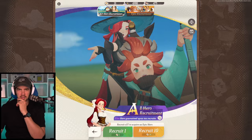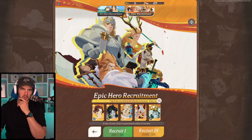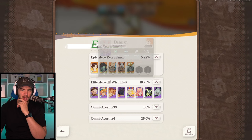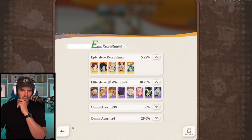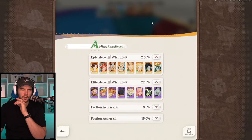We have two different types of summons: the all hero summon and the epic recruitment. The difference is that the epic banner has a higher chance of getting epics at 5.22%, and you've got five heroes you can place on your wish list. The elite hero wish list carries over from one banner to the other, whereas the epic wish list is set independently. The all hero banner has only a 2.05% chance for epics.